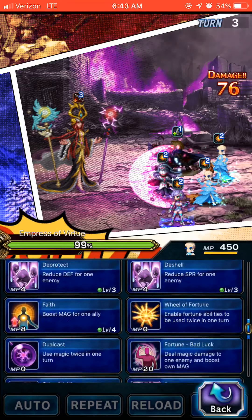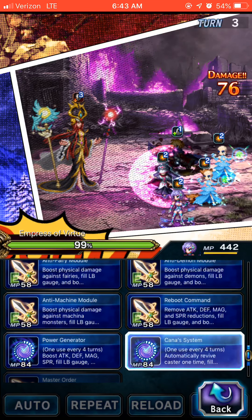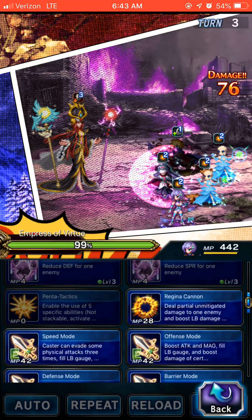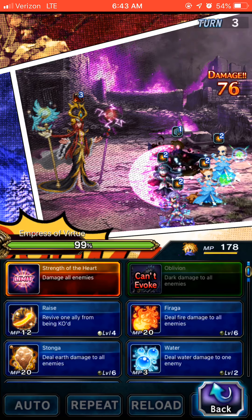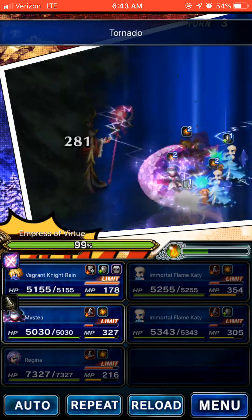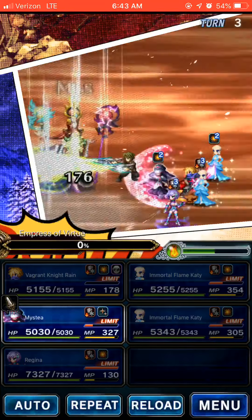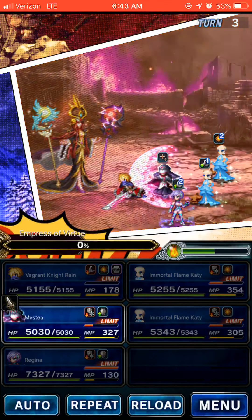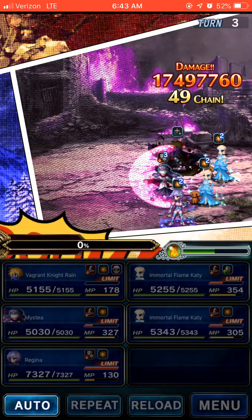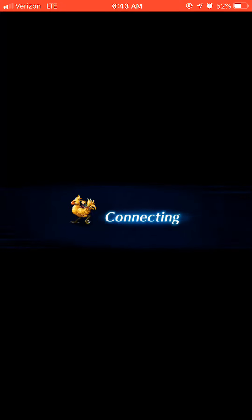We'll key up the Tornadoes. With Regina, we're going to essentially boost up her damage as much as we can. We're going to get rid of the Tornadoes. But if I had a 6-unit that I could build myself with gear that I have, I think I could make it work.